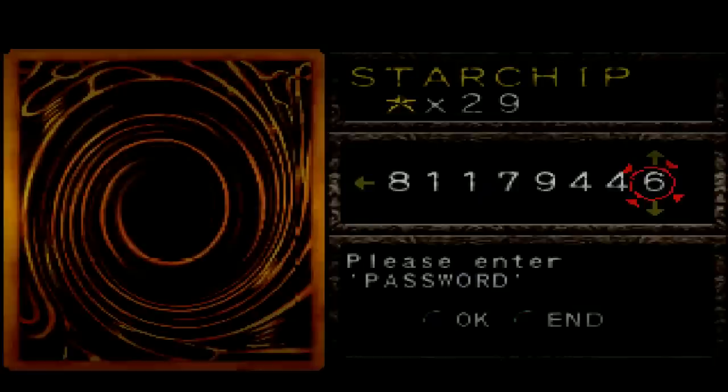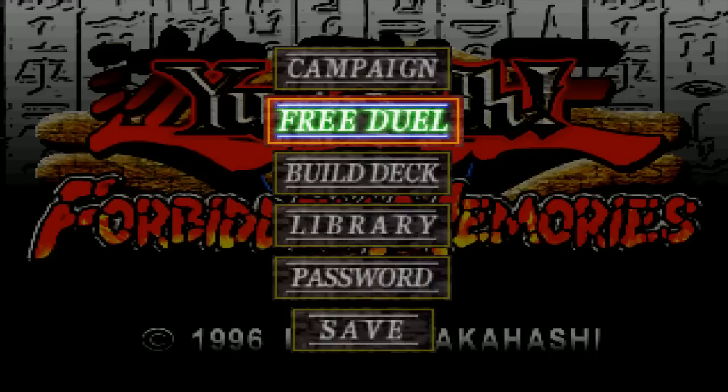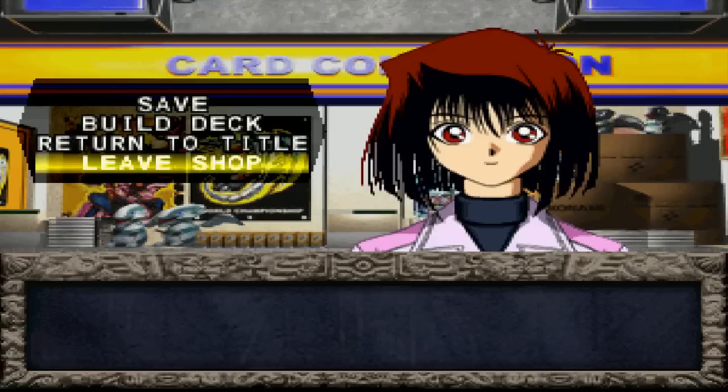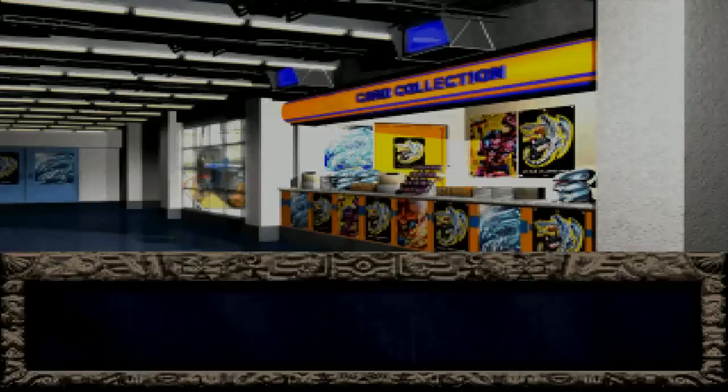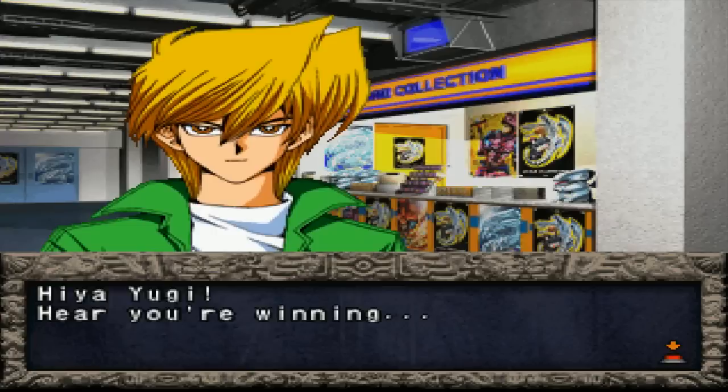For that reason, I'm probably going to use the GameShark code, probably next episode. I really wish there was an infinite star chip code where I could just type in the star chips and pick and choose which cards I get, but that doesn't exist. The only GameShark code that exists is one that gives you all the cards, and you're just going to have to trust me on which cards I put in our deck.